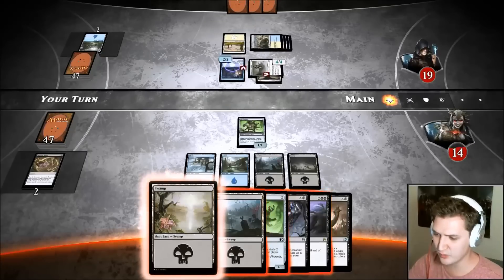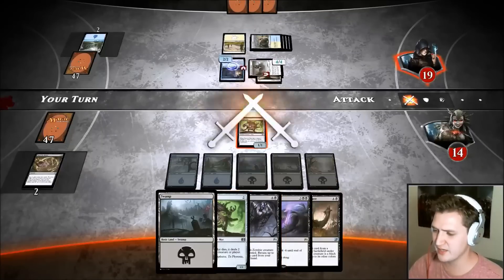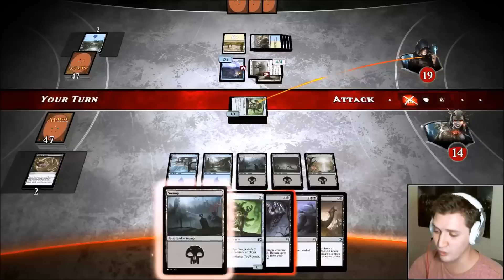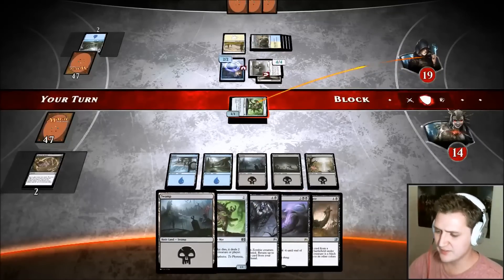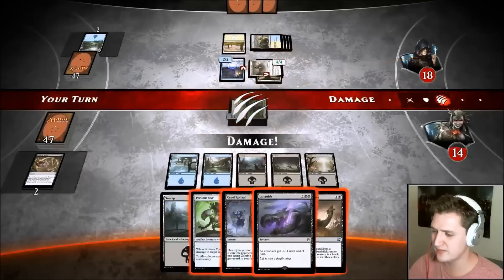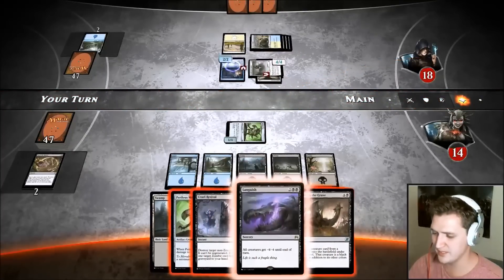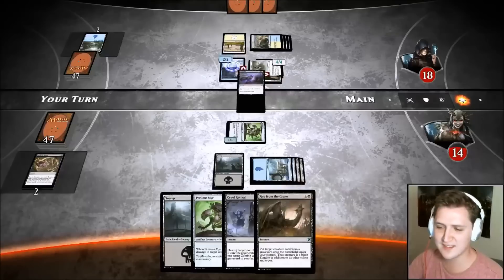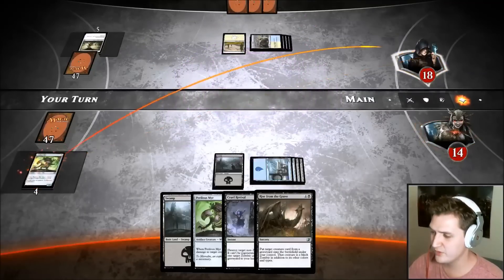I can swing in and it won't matter — he didn't do anything to this guy. I might get to sneak in one more damage, but I don't want to take six damage in the air. I think I'm okay because I have Fleshbag and Cruel Revival. We did sneak in one more damage, and now we're going to Languish.